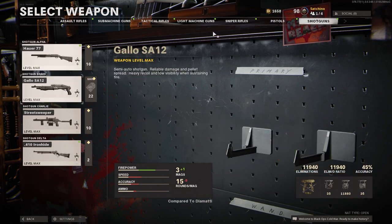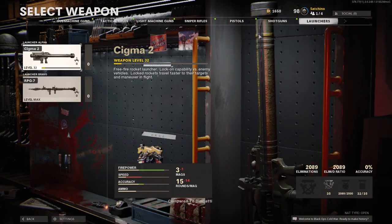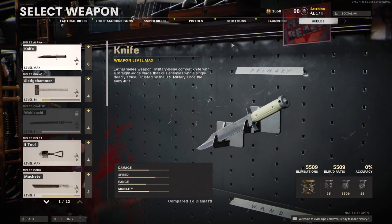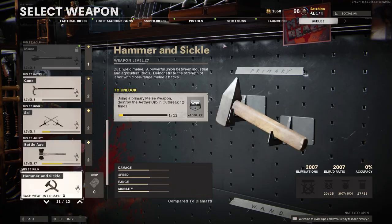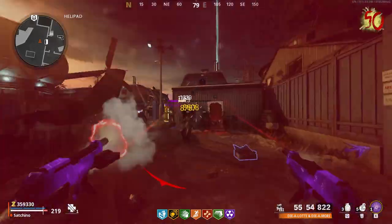There are plenty of great weapons in this list — the Hauer shotgun, 1911, the EM2 assault rifle, which is an underrated champion — but we're not here to hook up with the best of the best, because today's weapon of focus is the Diamati.